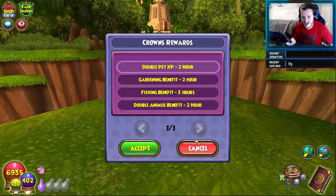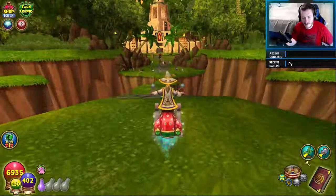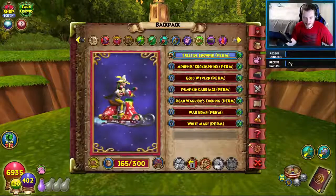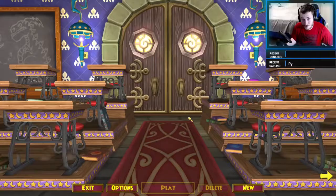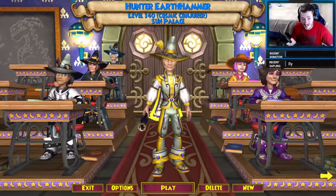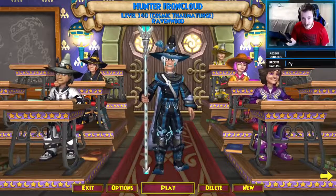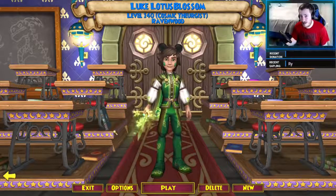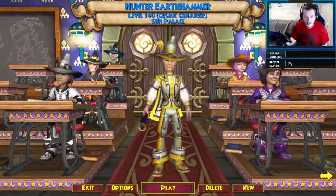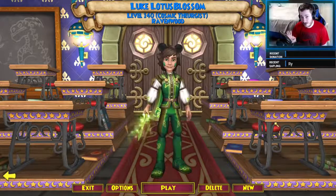I was just going through, accepting all my rewards, and got a character slot. I thought 'I don't think this will work,' but I already have seven characters — might as well get an eighth slot. Let me show you the character selection screen to prove it. We've got Myth, Ice, Fire, Death, Balance, Storm, and on the next page my seventh character — Life. So there's seven characters total.